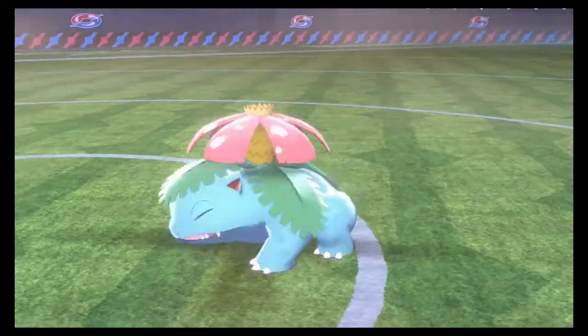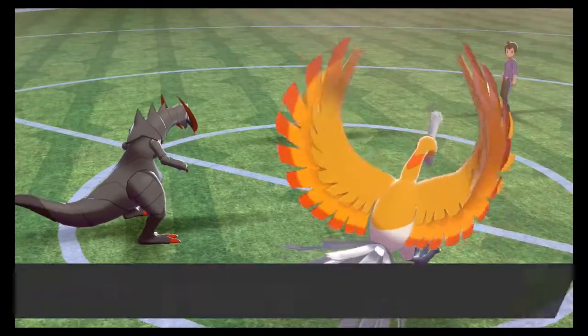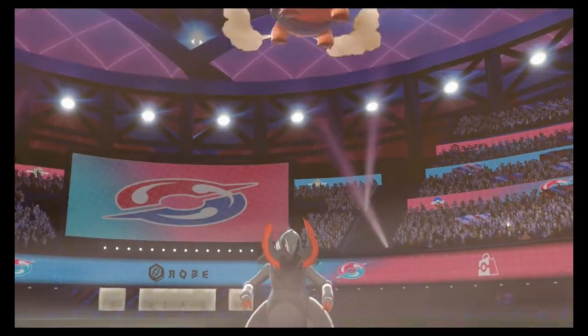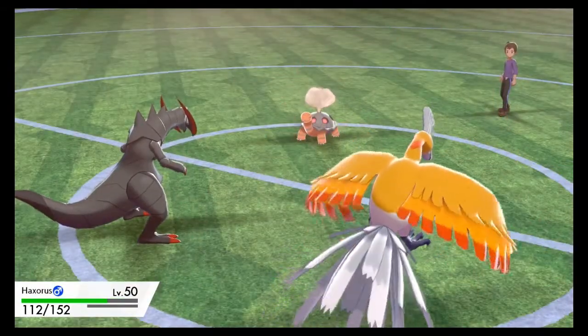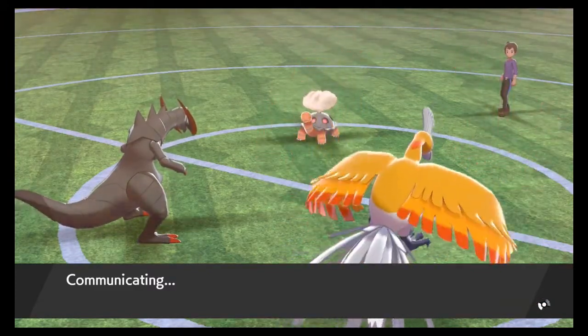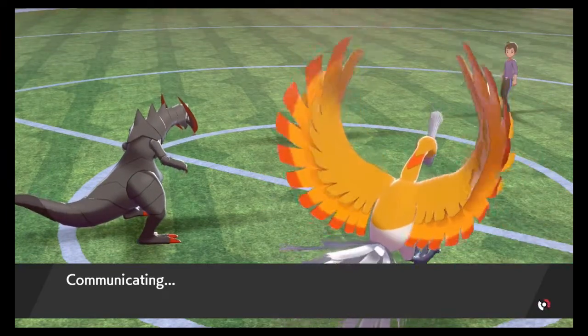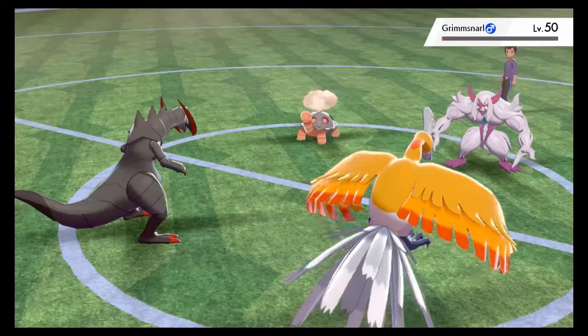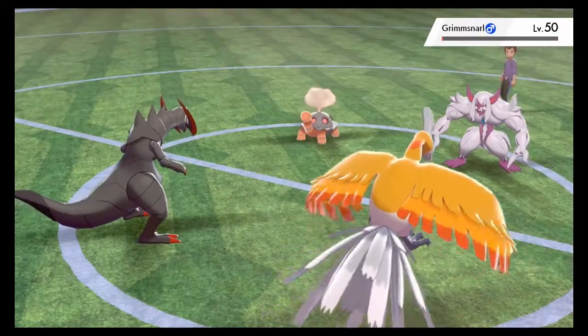For people that are curious, First Impression kinda works just like Fake Out, where it only works on the first turn that the Pokemon's out. He goes for the Body Press on the Haxorus, but for some reason that didn't do a lot of damage — I'm kinda surprised by that. First Impression works similar to Fake Out where it only works on the first turn the Pokemon is out, and it's a priority move. It's a nice surprise move that you can sometimes use to just get in some quick chip damage or break a Focus Sash or something like that.